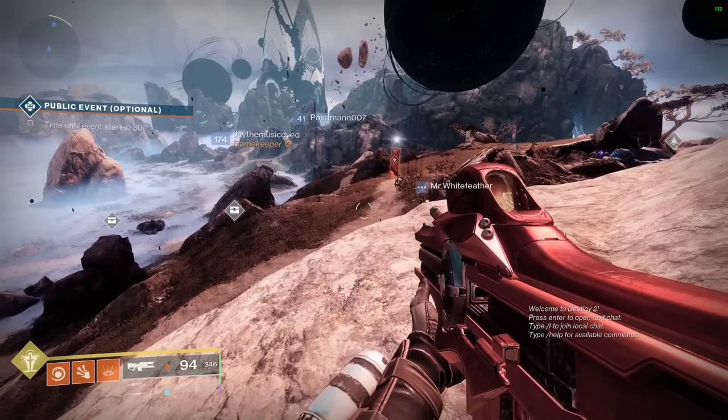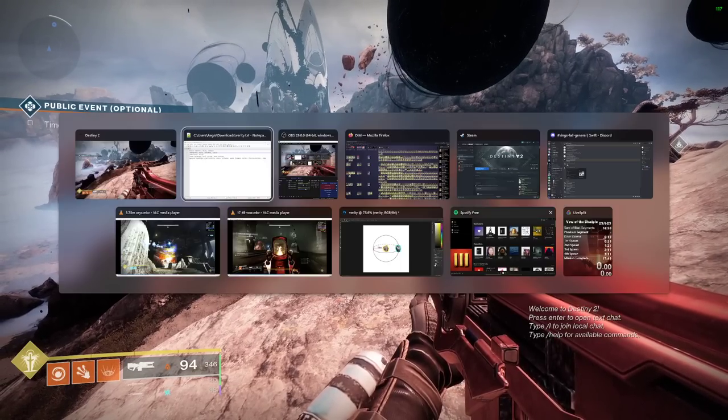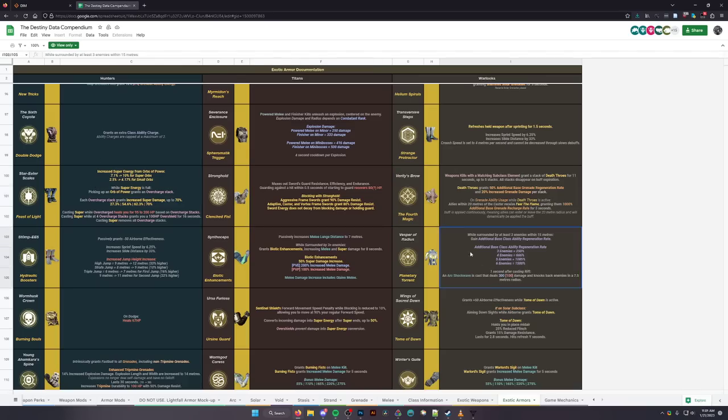Now let's talk about buffing others. If we look at the Destiny Data Compendium, Verity's Brow has a much more detailed description. Deaththrow lasts 11 seconds, goes up to five stacks, and you get 50% additional grenade regen rate per stack, and 20% increased grenade damage per stack — for a total of 250% grenade regen at five stacks and 100% increased grenade damage at five stacks. Allies within 20 meters of the caster, when someone uses a grenade with Deaththrow active, receive Field of Flame, granting them 1,000% — yes, you read that right — 1,000% additional base grenade recharge rate for five seconds.